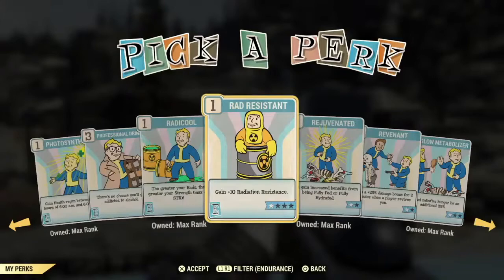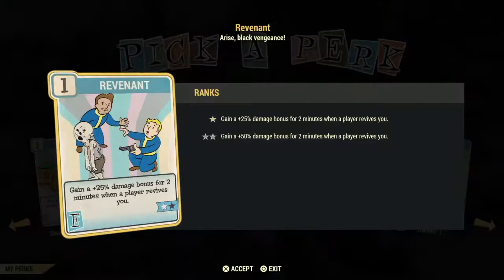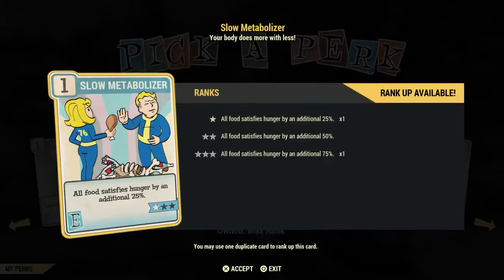Rejuvenated is an excellent card to invest in, but only if you're going to worry about being fully fed and fully hydrated — otherwise it's a waste card. The next card is a very poor investment unless you're the healer of your group — how many times do you actually revive someone with a stimpak? The next one is also for hunger if you're heavily invested in being well fed — I consider it a poor investment card.